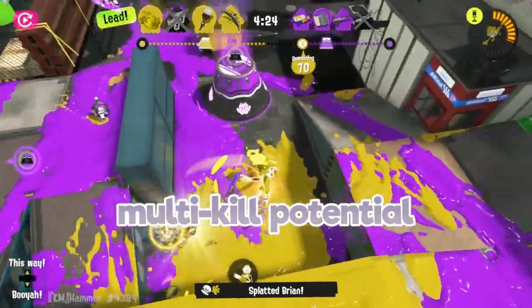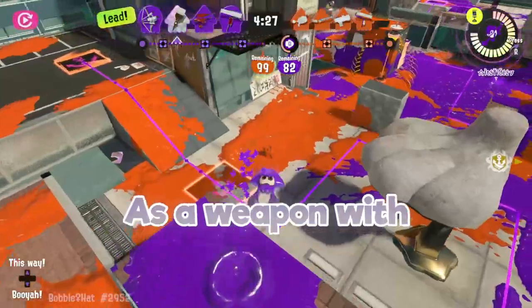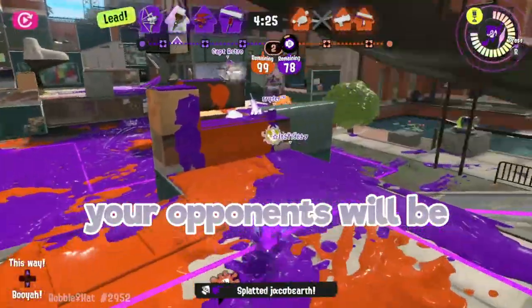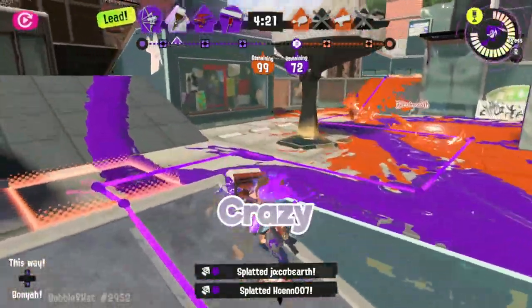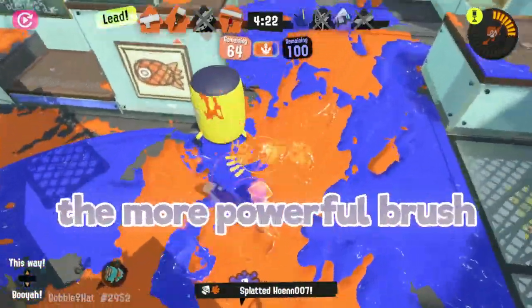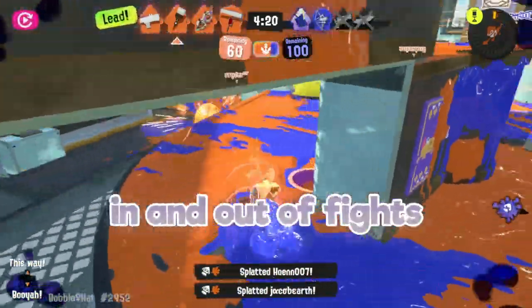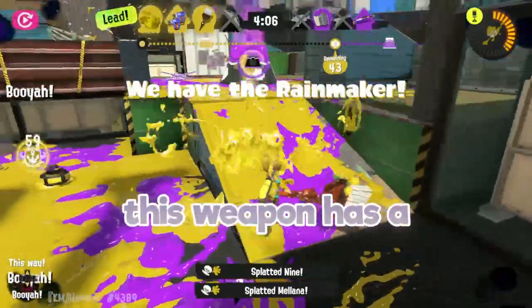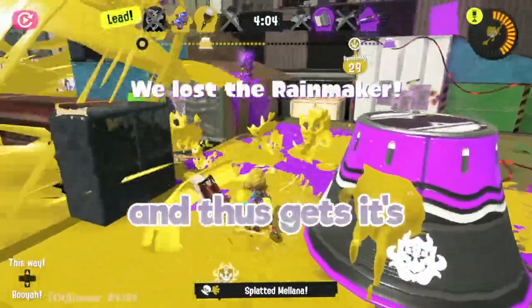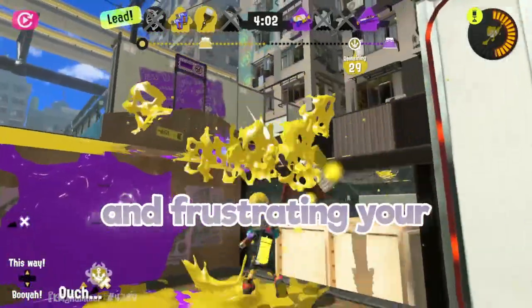This means it has multi-kill potential against opponents who stand too close together. As a shorter-range weapon, your opponents will be outranging you a lot, which is why you should take advantage of the best thing this weapon has: crazy mobility. While not as fast as the Inkbrush, Octabrush is the more powerful brush and can run in and out of fights with ease. With the ability to engage and disengage quickly, it has high survival potential and thus charges its special faster, frustrating your enemies.